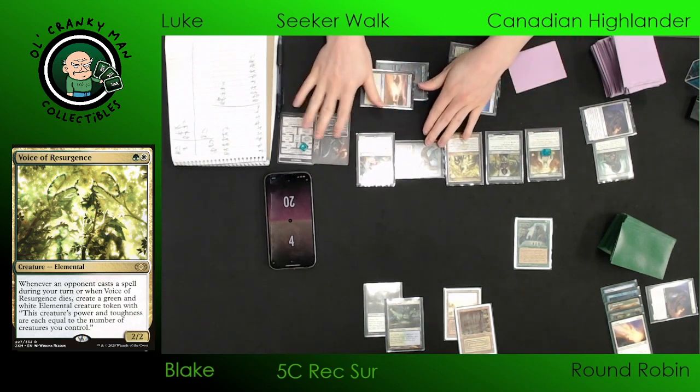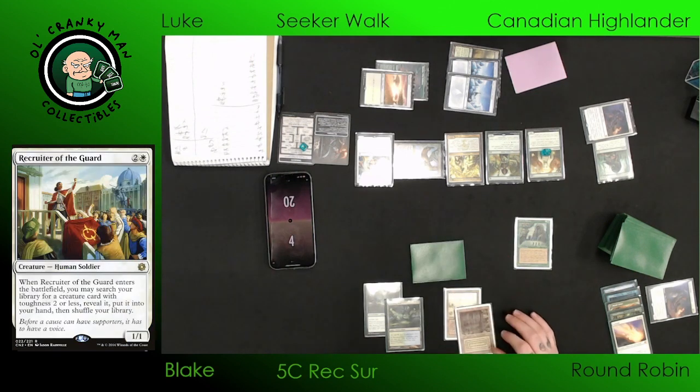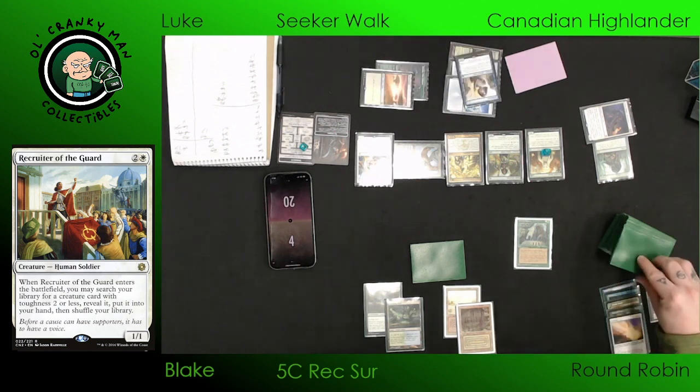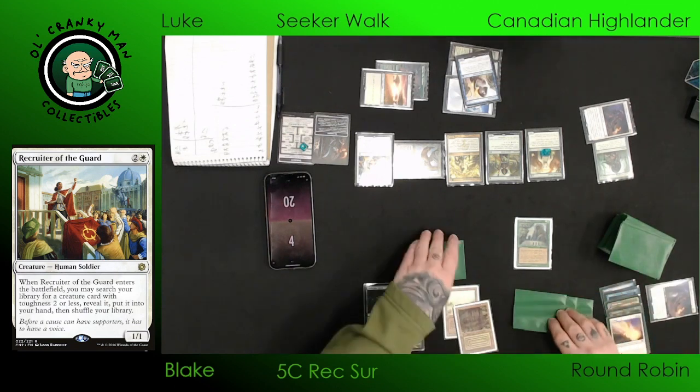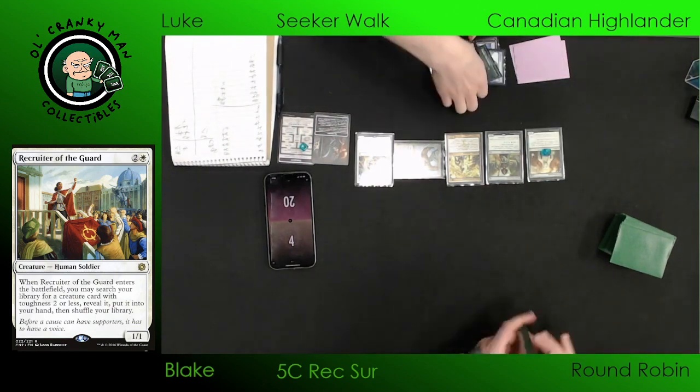Recruiter of the Guard — another card that probably needs a reprint. Card is very good and hasn't seen a reprint yet. Only one printing in Conspiracy — Mystery Booster doesn't really count. I will say the Recruiter of the Guard art has a Phyrexian logo on the flag there. I never noticed that before. Well, I think it's also the symbol of the monarchy of Fiora, which is where Marchesa is from — the symbol of the royal guard led by the Boros captain.